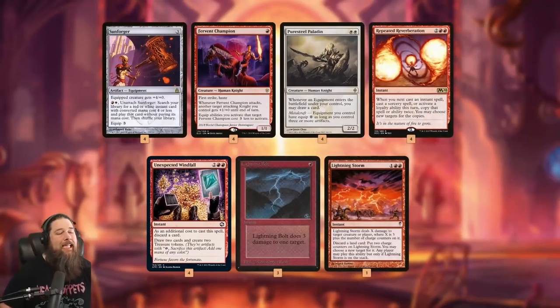How do we actually combo with Sunforger? It's a bit convoluted. We equip Sunforger to Fervent Champion for free, spend two mana to unattach it and tutor up Repeated Reverberation — which copies our next instant or sorcery two times — then re-equip Sunforger and use our last two mana to get Unexpected Windfall. Because of Repeated Reverberation, we get three copies of Unexpected Windfall, resulting in six treasures and six cards. The cards honestly don't matter — the treasures give us three more Sunforger activations.